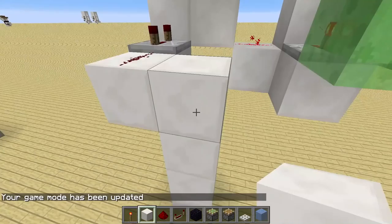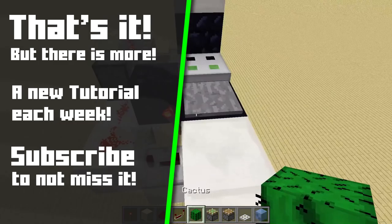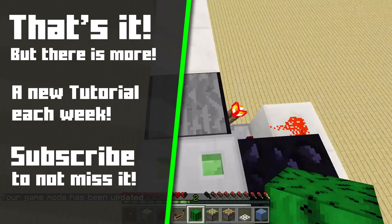Just make sure the cactus is standing next to and underneath the block over here. I hope you enjoyed this tutorial — if you did, feel free to leave a like, subscribe to my channel if you haven't already, and share this video with your friends. I hope to see you in the next video, so until then, have a great day!